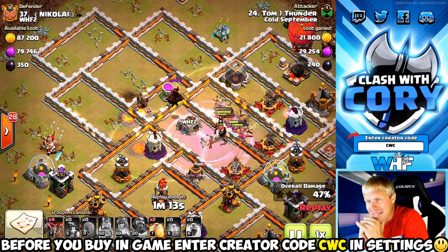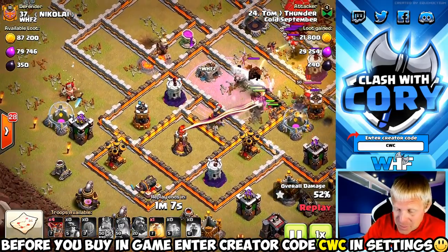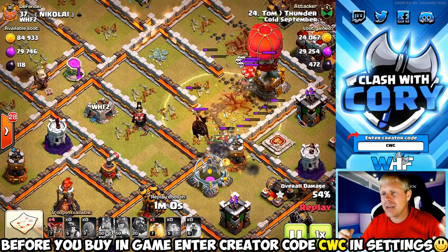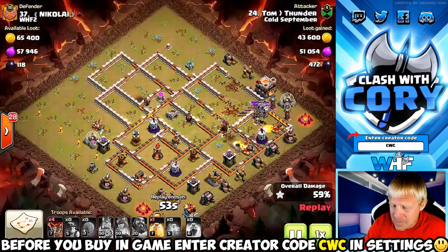Oh my god, that's a ton of damage — grand warden goes down, that didn't help. Look how much they're spreading out — they've completely left alone this bottom section of the base. As they spread out and thin out they're going to start moving slower and slower, your heals are going to be less effective because all your miners aren't sticking together. They're going to bust through this right side of the base and totally leave this side alone, getting stuck on trash buildings out here before they can come in and take out the rest of the core defenses.